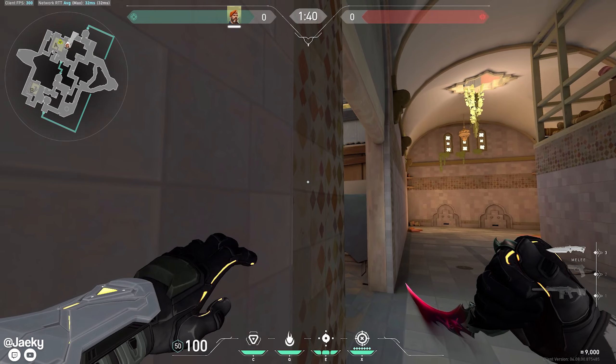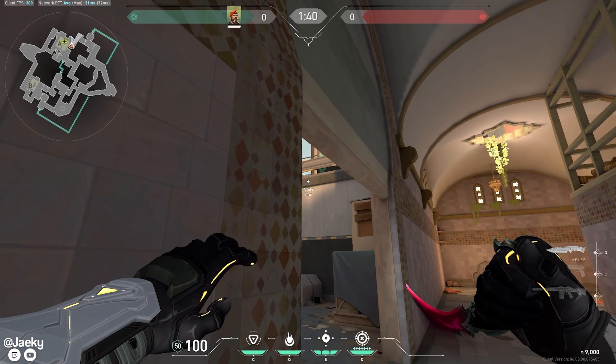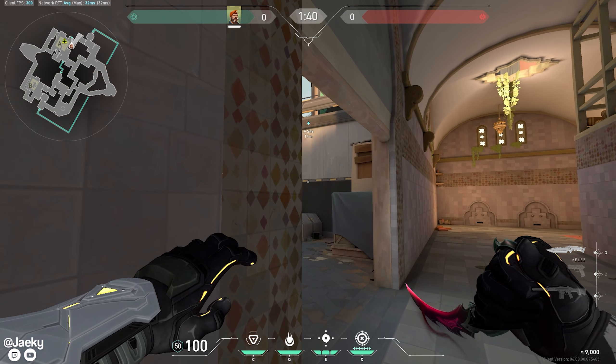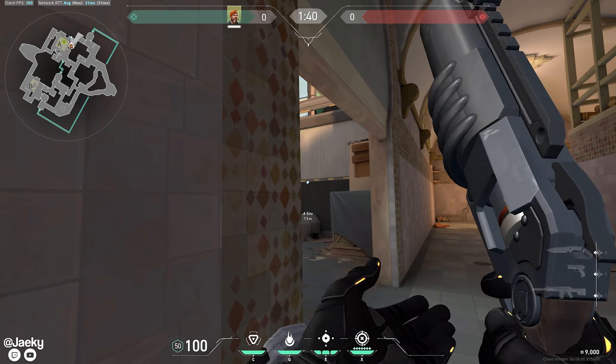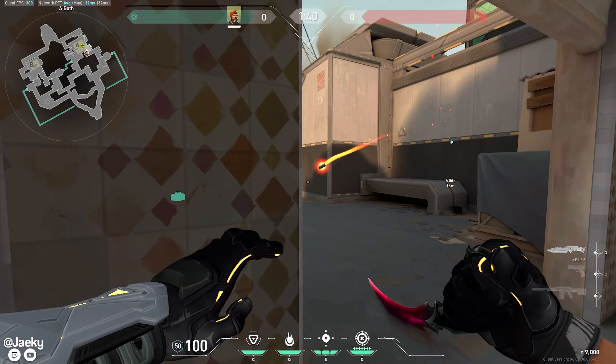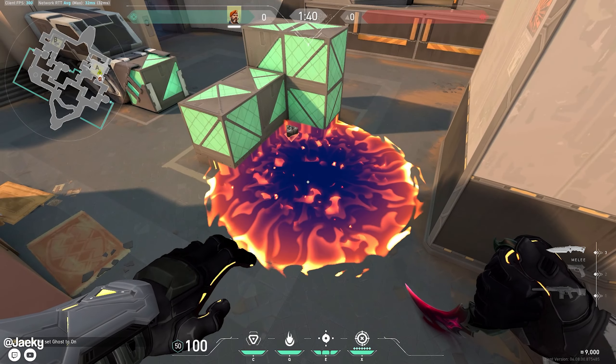This is how you molly triple from inside the corner of showers. Hug the corner and peek out just until you see this line in the wall, then go down from this line just under the black and yellow ribbon. Shoot your molly and this will molly triple perfectly.